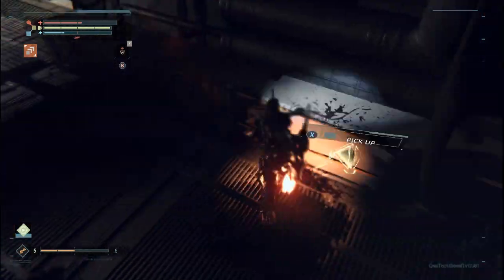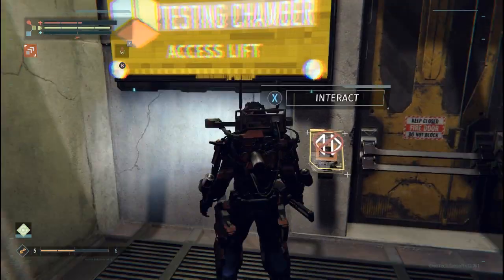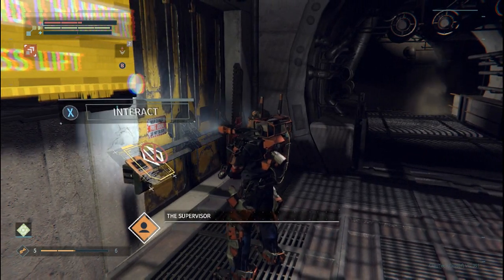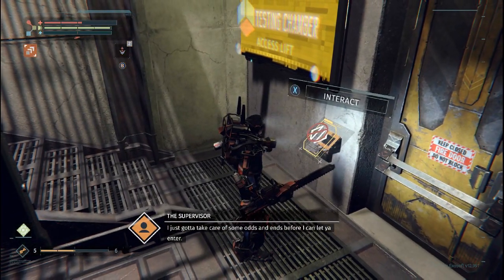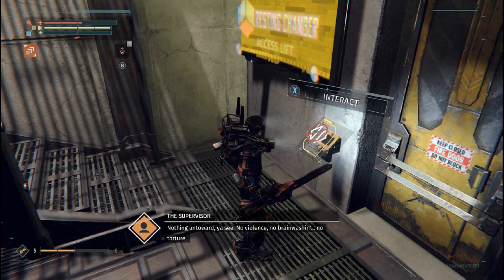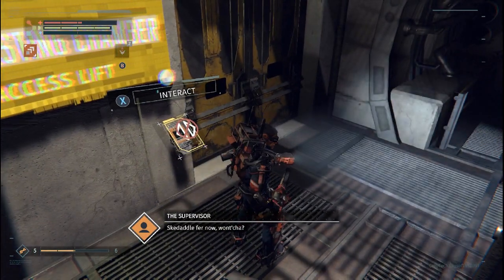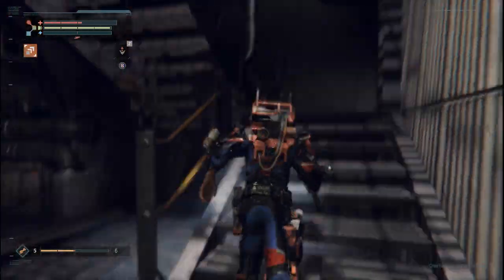There's another prompt there because you're going to be coming down this way. This is what I wanted to get to, but I can't interact — oh no, he's already here. 'Welcome greenhorn. Everything in order? Excellent. I just gotta take care of some odds and ends before I can let you enter — nothing untoward, no violence, no brainwashing, no torture. Definitely, definitely no torture. I'll only need a minute — skedaddle for now, won't ya?' Well that sucks — I actually don't know when that unlocks.